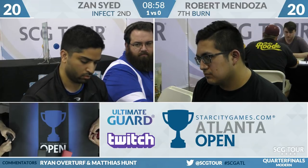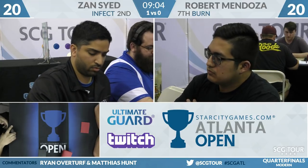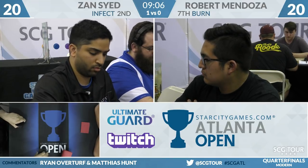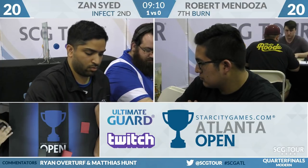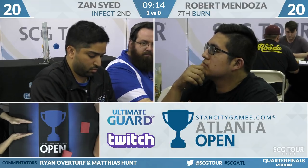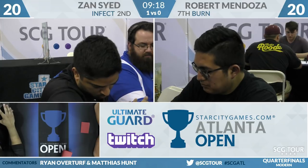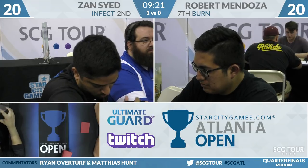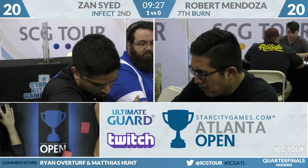Players have drawn up their hands for game two. Zan's going to put his back. I'm all for aggressively mulliganing in this matchup. If you look at that last game, each player had at least four cards left in their hand when it ended. A six-card hand can be completely reasonable. It's a matchup where there are going to be battles on the stack and fights to defend and remove opposing creatures.